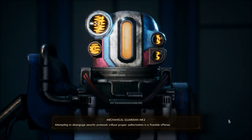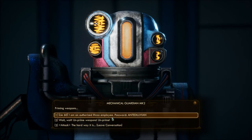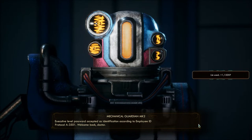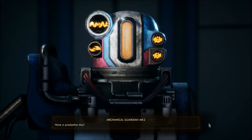I am NOT a threat. Attempting to disengage security protocols without proper authorization is a fireable offense. Priming weapons. Wait - I am an authorized RISO employee. I have the password anti-diluvian. Executive level password accepted as identification according to employee ID protocol A-3501. Welcome back doctor. Be advised - mantis or threat level is petrifying purpleberry. Please use caution. Mantis or wounds are not covered under RISO's health policy. Have a productive day.